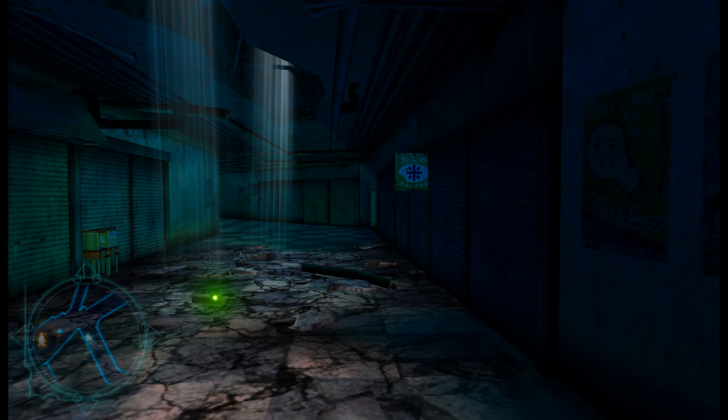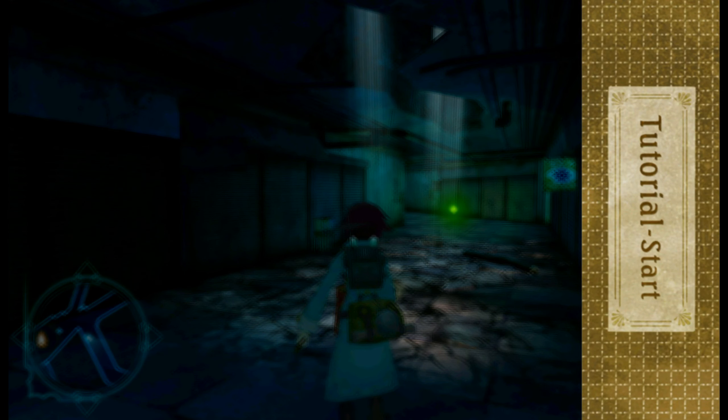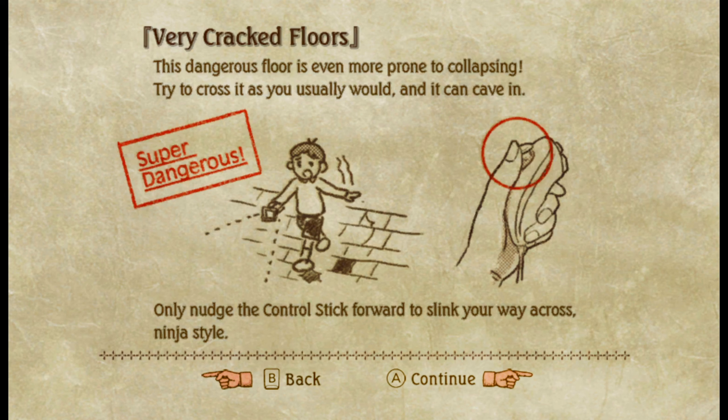This area is a little big. What's with this area, why is it like this? Tutorial. A very cracked floor. This danger floor is even more prone to collapsing — try to cross it as you usually would and it can cave in. Only nudge the controller forward to sneak your way across ninja style.